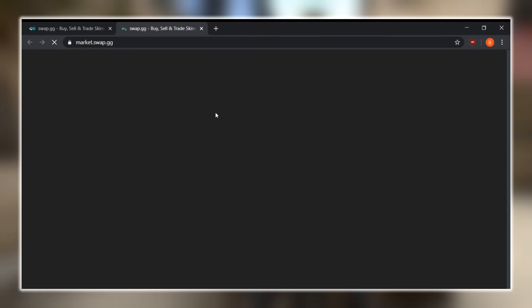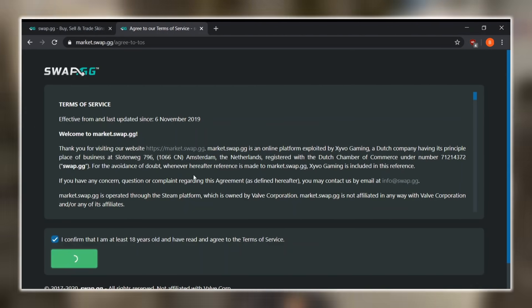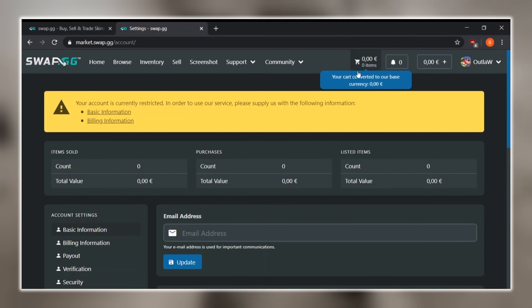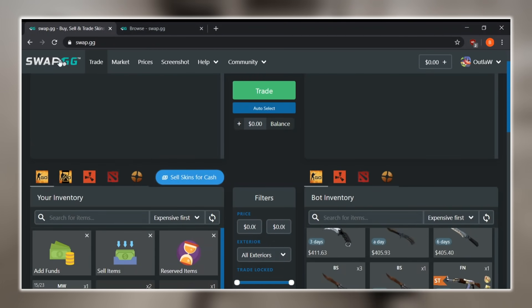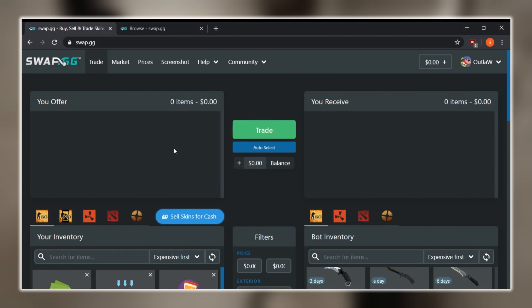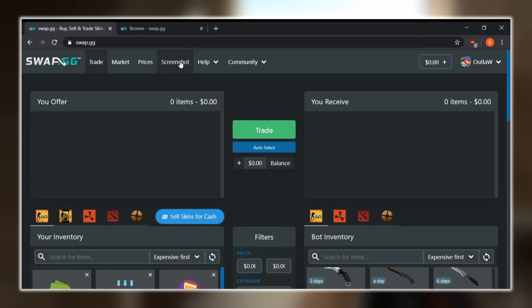You can also sell your skins on here as well. If you click on 'Sell' it'll bring you to the market page right here. This is where you can sell your skins — anything you want. You can browse, it's a whole different marketplace, but my main focus in today's video is just going to be about the trading aspect. I do definitely recommend Swap.gg for a bunch of other resources they have, such as the prices and screenshot section.